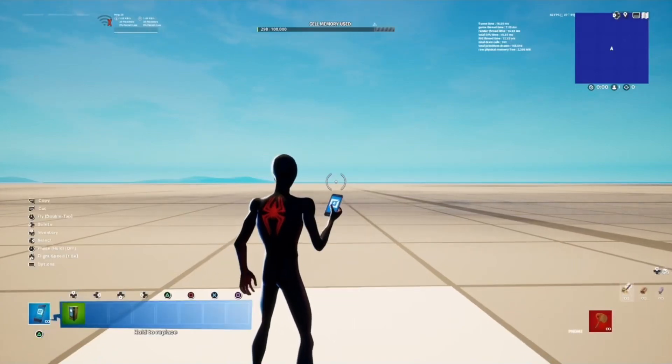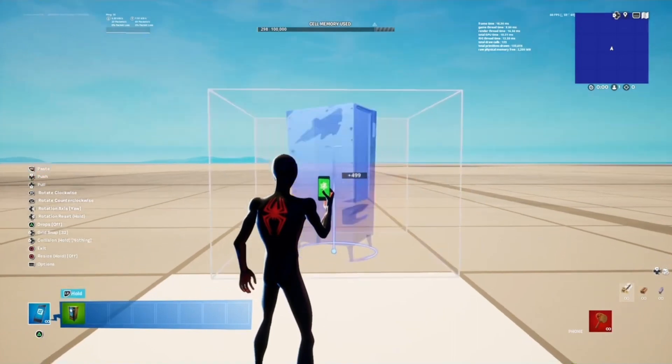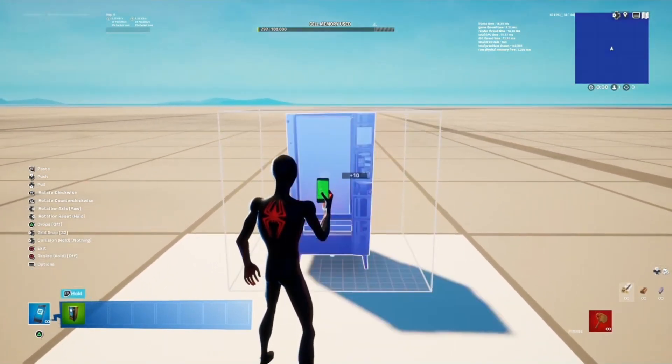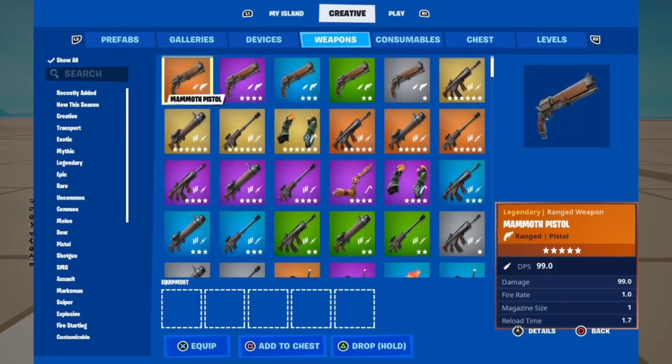How to make a custom vending machine. You will need a vending machine and an item of your choice. First, place a vending machine wherever you want it to be. Next, get the item of your choice. Then drop it near the vending machine.